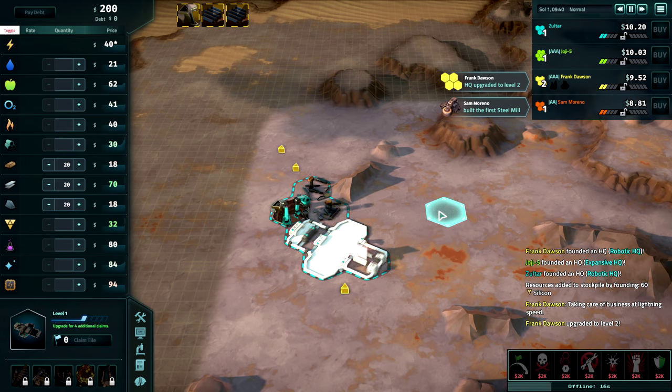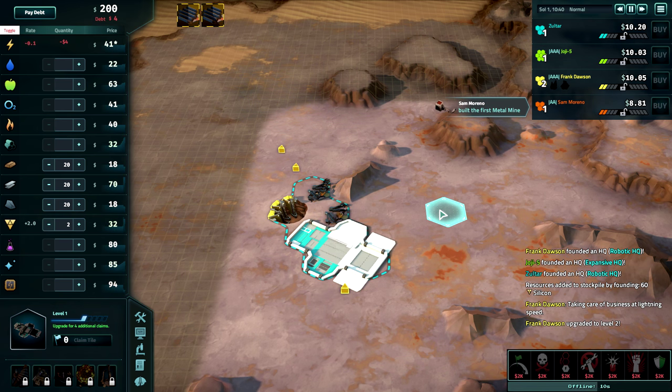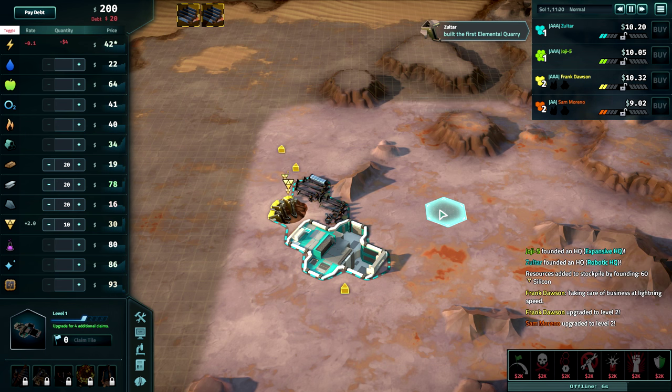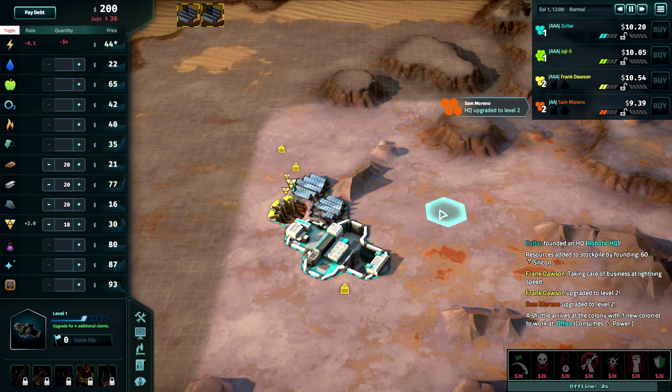That's the basics of founding. There's plenty more left to discover about starting your offworld corporation, but these concepts and ideas will give you a good starting point. Up next, we'll talk about what to do after you've hit the ground in our Adjacency and You tutorial. But until then, thank you everyone for watching, and I'll see you next time.